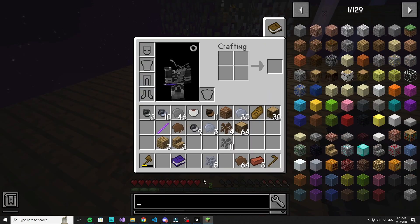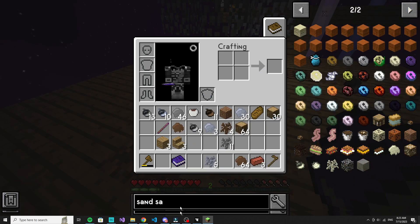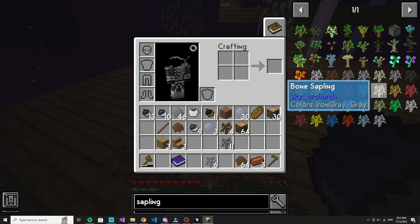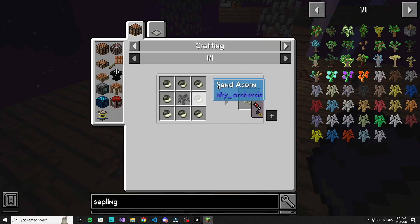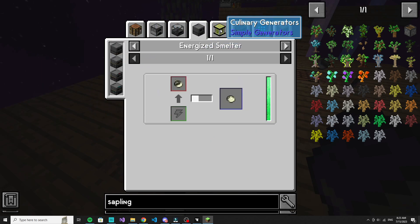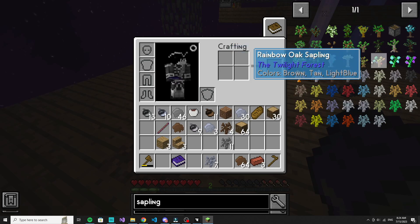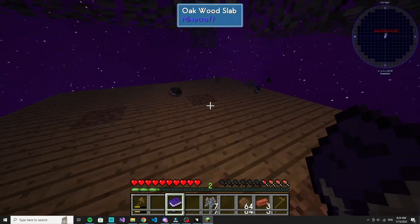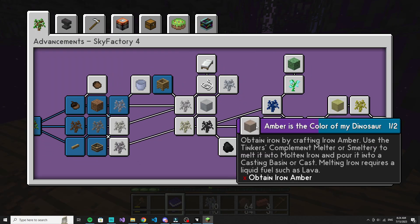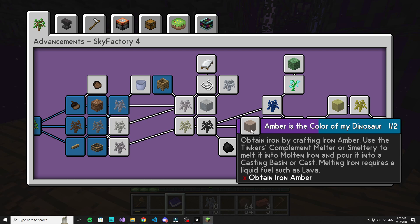How do I make a sand sapling? That's not that helpful — strip sapling. Sand sapling... super annoying. I need iron by crafting iron amber. How do I get iron amber? I definitely need sand, but how do I make a sand sapling? That's the problem.